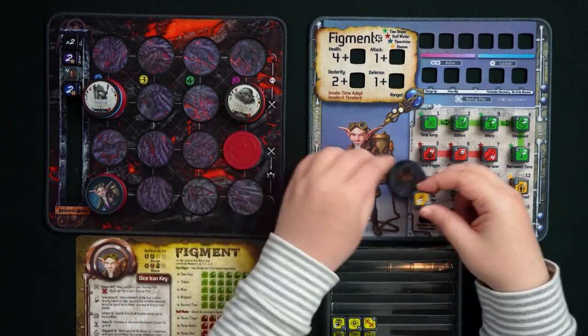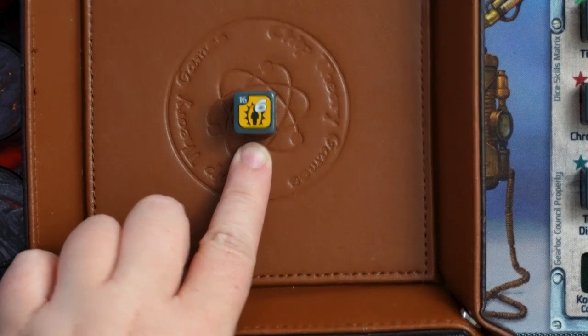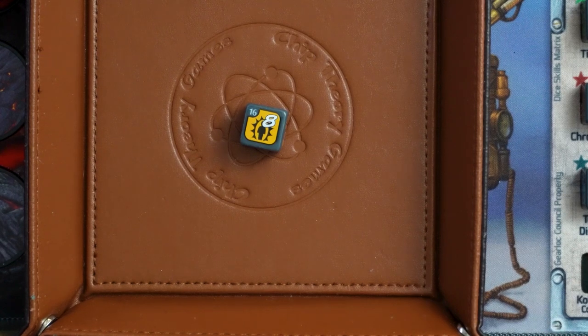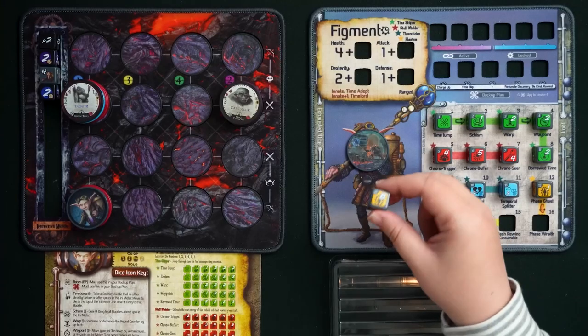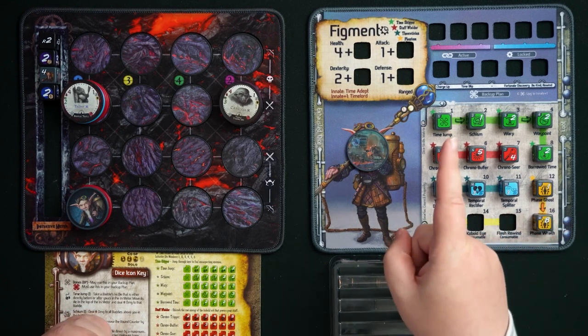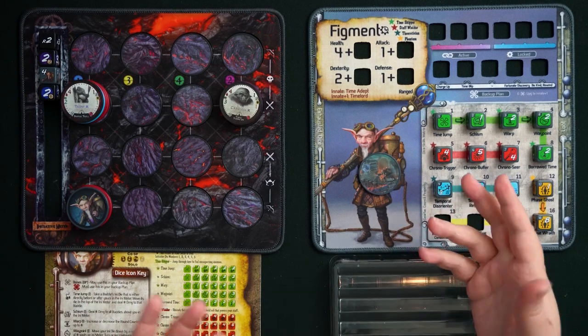Phase Ghost upgrades to Phase Wraith. Phase Wraith has a bones face, but its other faces summon much more powerful phases: five, six, or even eight HP. It still automatically exhausts at the start of your next turn, but you can keep the phase around a little longer if you ensure your turn doesn't come up right away — Figment's time manipulation helps here. Note that even though you can train both phase dice, there can never be more than one phase present on the board at a time, which is why there's only one phase chip.